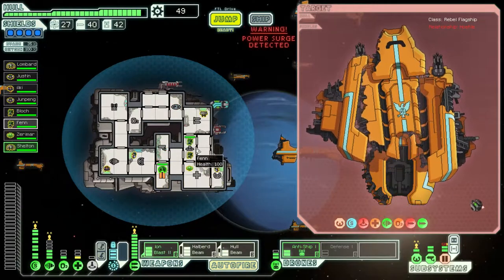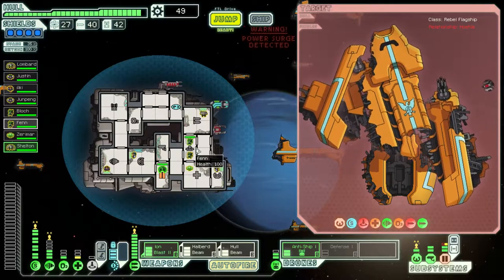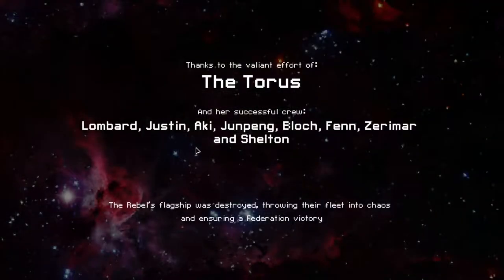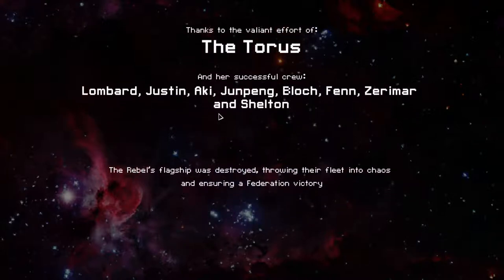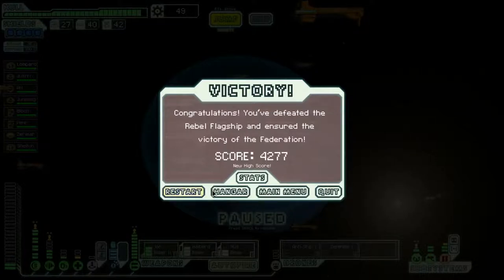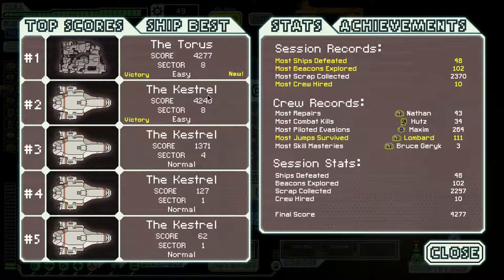And we win! This NG playthrough is very, very easy compared to before. Thanks to the valiant efforts of the Taurus, we have successfully won. Let's take a look at the score: 4277 — an improvement of 37 points over the Kestrel. So that's nice.